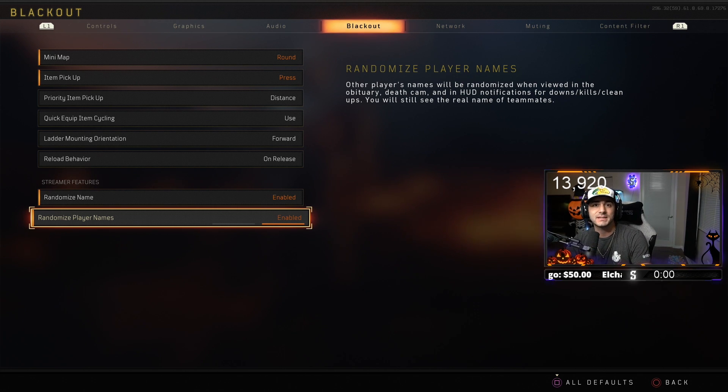In this 26-kill game you guys are gonna be watching, I had both of these on. The randomizing player names essentially just randomizes everybody's name in the kill feed. If you guys pay attention to the kill feed in the top right-hand corner of the screen, you'll see it's just some random word and then four numbers afterwards. Anyway, if you haven't already drop a like on this video, I'd appreciate it — sub if you guys are new around here, and I'll catch y'all in the gameplay.